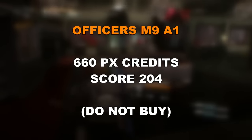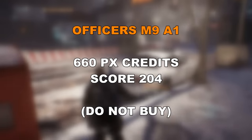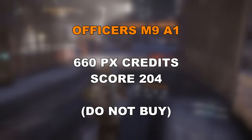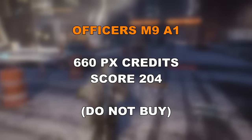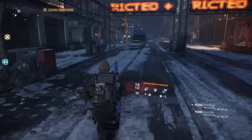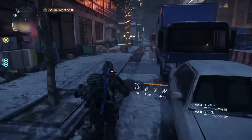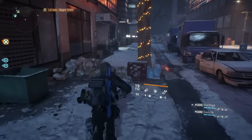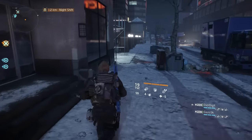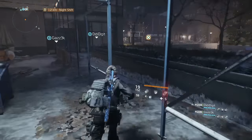Next is the Officer's M9A1, which will set you back 660 Phoenix Credits with a gear score of 204. Don't buy this weapon — it's a shocking pistol with poor talents and poor damage. That said, if you are after an Officer's M9A1 or a 204 pistol, stay tuned because Dark Zone 3 has some blueprints — well, borderline blueprints.